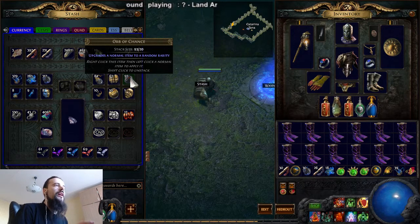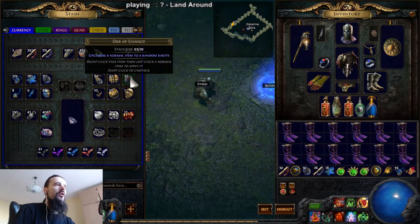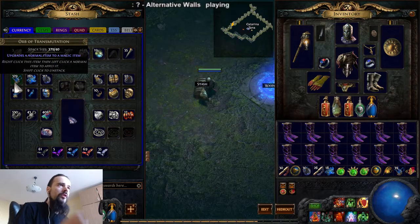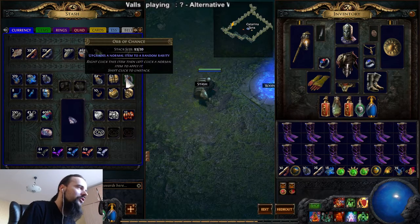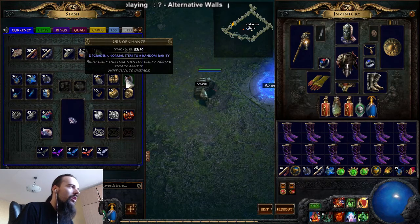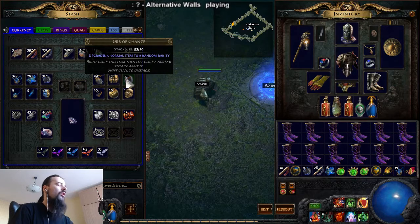So what exactly does the orb of chance do? The orb of chance upgrades a normal item to a random rarity. Unlike the orb of alchemy or orb of transmutation, this orb can upgrade it to any rarity, and that includes uniques as well. That's the only reason why people use the orb of chance - they try to get the uniques they want from normal items.